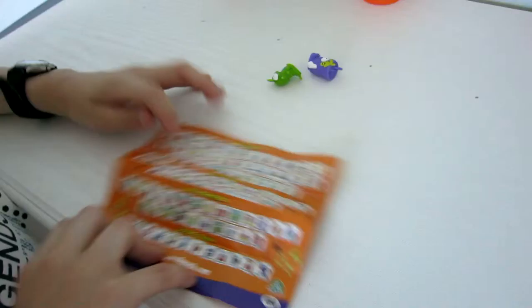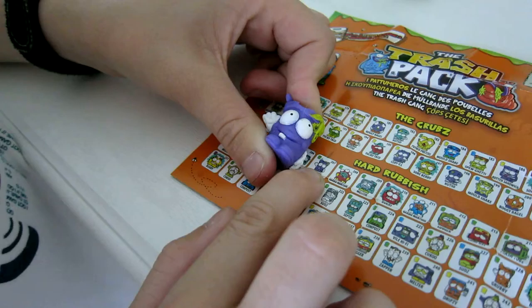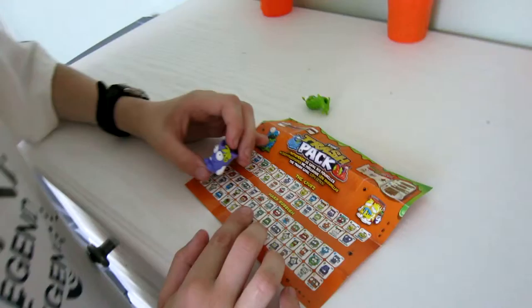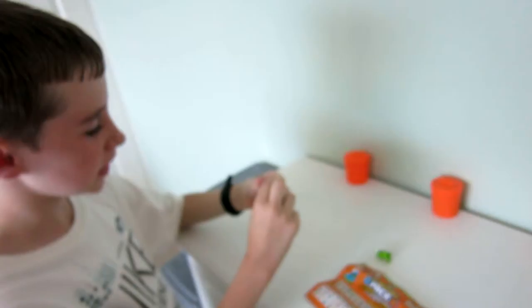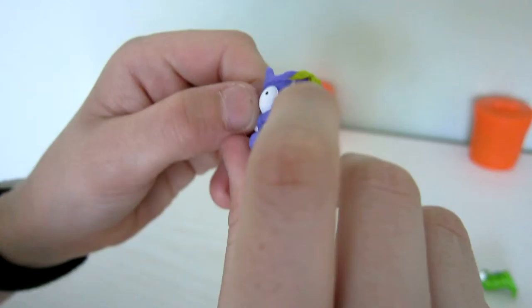There's the pictures of them. I've got Scrobby which is there. His number is 207 but he's a common so let's not worry about that. The main thing about these is the detail like the banana skin on his head and the straw, because he's a drink. And he's squidgy.